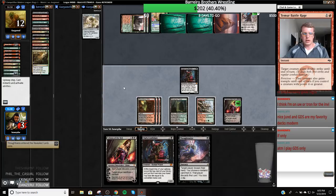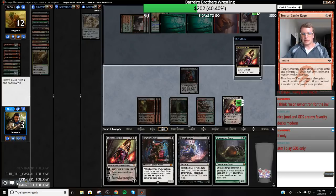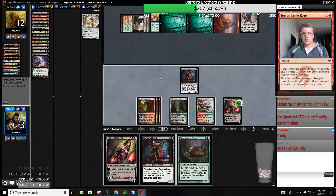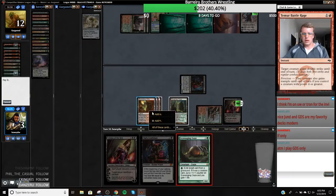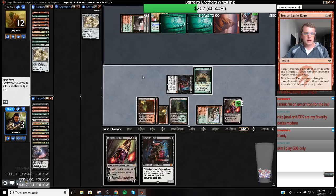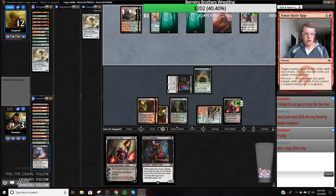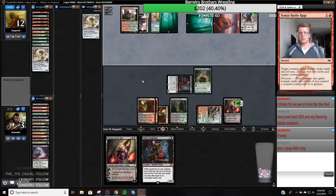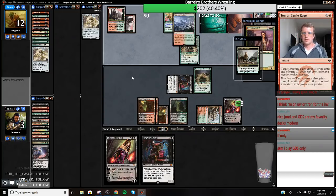There's a Scavenging Ooze. I don't need this Thoughtseize so I can actually just tick Liliana up, get rid of this, play this, attack the Karn for two, and then just play Ooze. I guess there's no sense in eating something right now because they don't play Lightning Bolt or a two-damage card. Foothills on top — okay, so they have a Bloodbraid Elf coming.